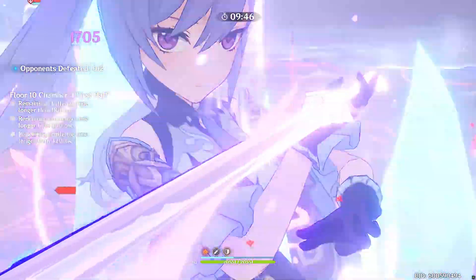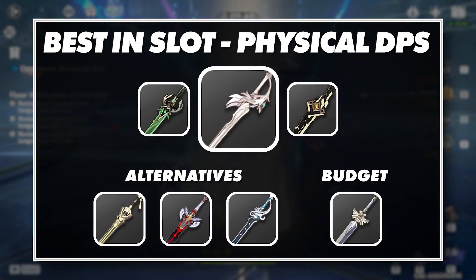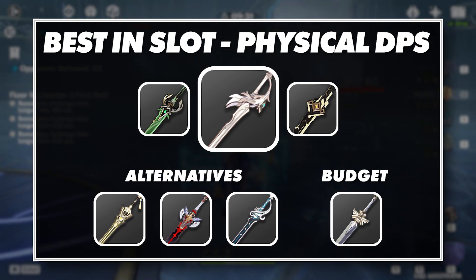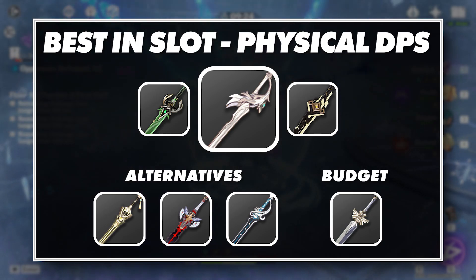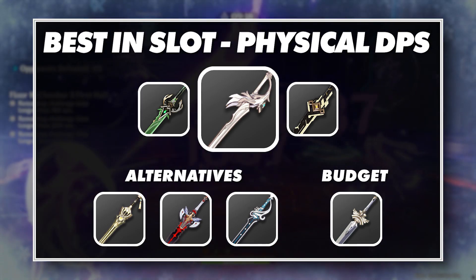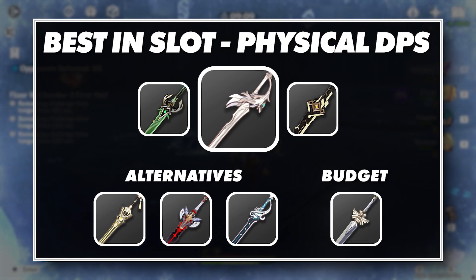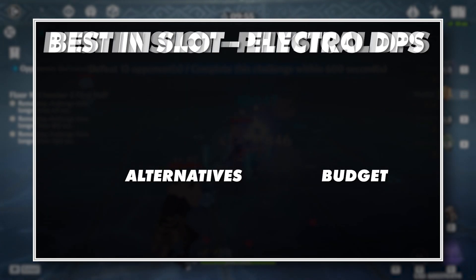Finally, we come to Keqing's recommended weapons, starting with her physical build. At the top of the priority list is Aquila Favonia — basically the reason to play a physical build. Tied for the highest base attack in the game, this weapon comes with physical damage as a substat and an additional 20% attack from the passive, as well as a built-in heal and AoE damage upon getting hit. Your next best choices are Primordial Jade Cutter and Summit Shaper. For those without 5-star swords, Prototype Rancor, the Black Sword, and the Flute are your next best options. For the best free-to-play option, Harbinger of Dawn will be your best choice if you don't have a Prototype Rancor ready.